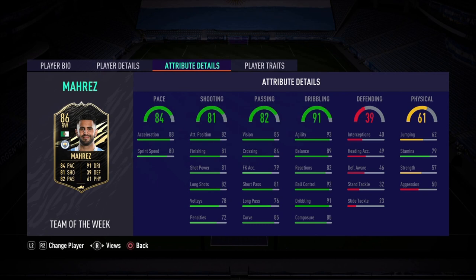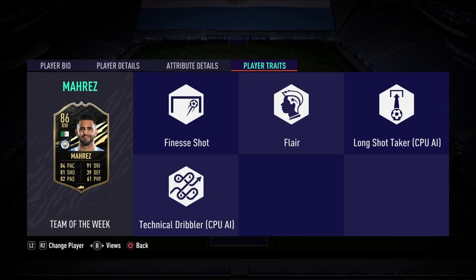93 agility, 89 balance — talk about meta. 92 ball control, 91 dribbling, combined with the five-star skill moves — it's going to be a good day here at FootLeo FC. Lastly, the physical: 61 overall, 79 stamina, 57 strength, 50 aggression — that's atrocious. Player traits: finesse shot, flair, long shot taker, and technical dribbler. I'm so excited to try out Mahrez's 86-rated Team of the Week card — is he a beast? We will find out!